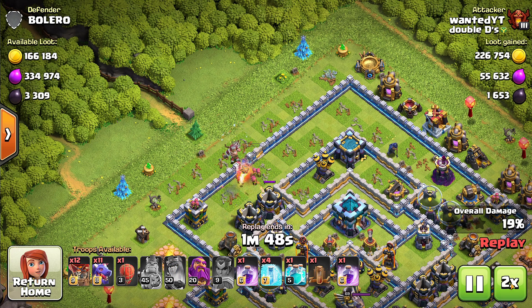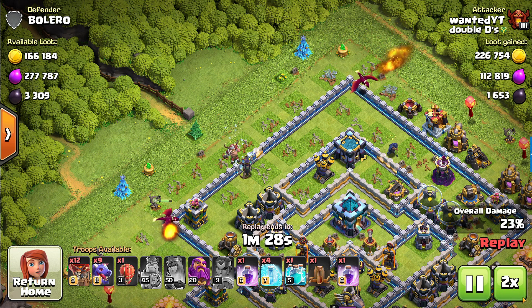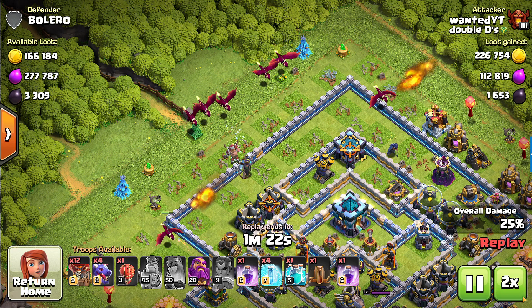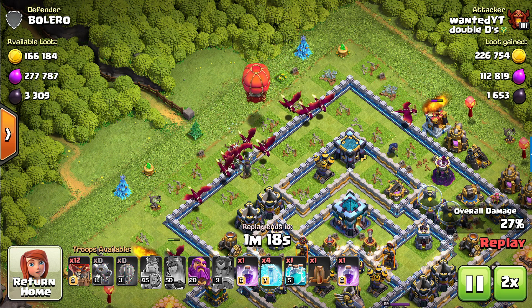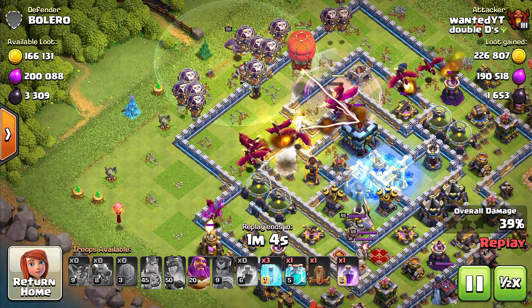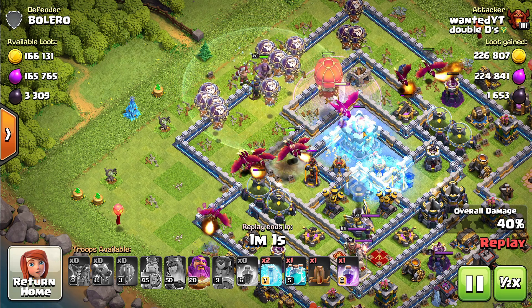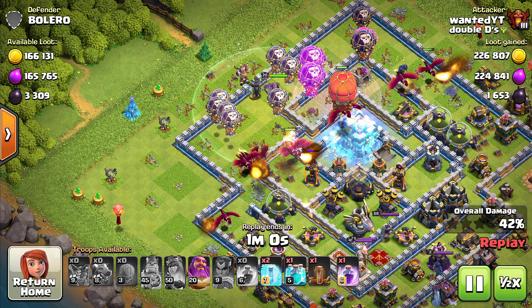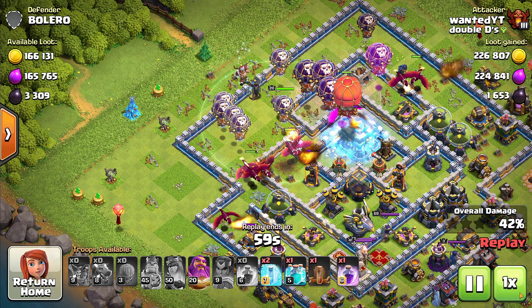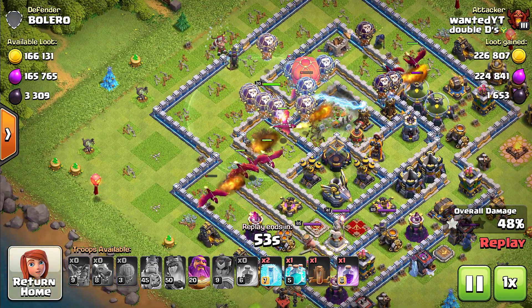The queen takes out the X-Bow, which is really crucial as well. There go my two dragons to help finish the funneling, and then we start the rest of the attack. We're gonna freeze one of the air sweepers, and then freeze the town hall. Looking good so far.